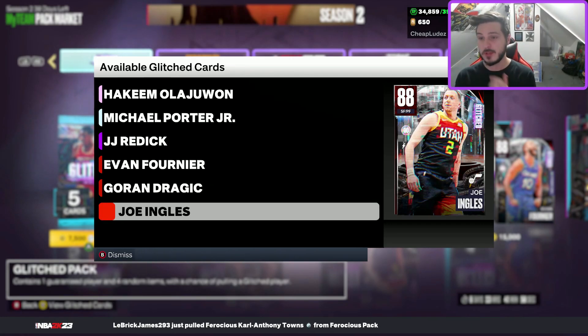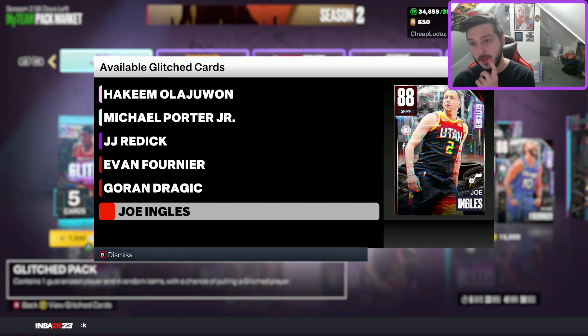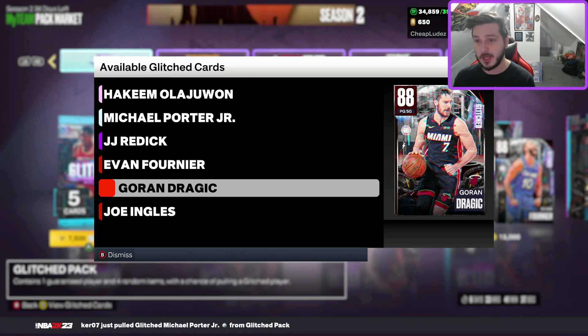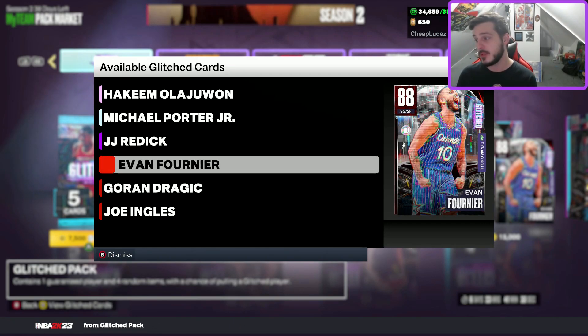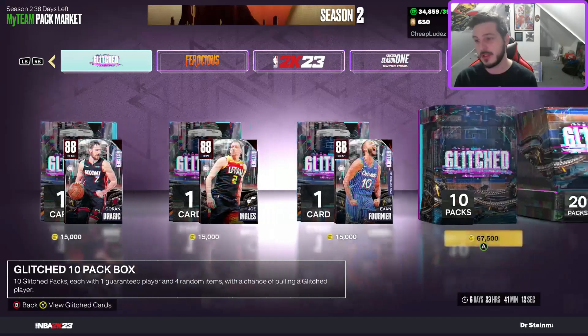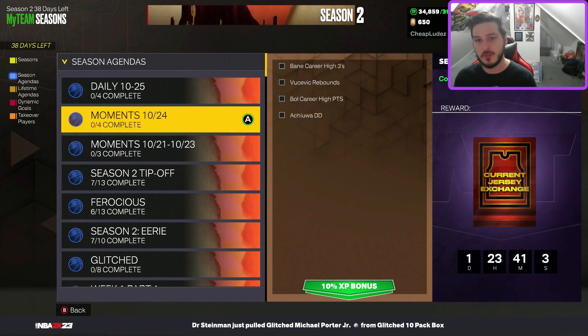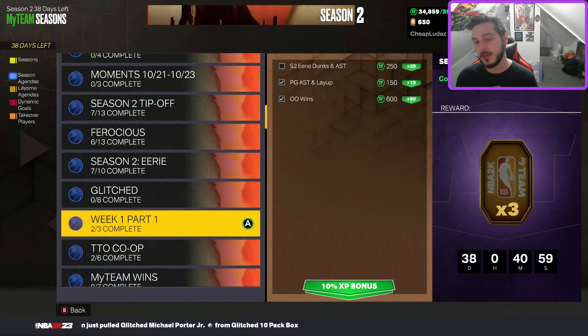There's really no point opening these packs. Joe Ingles has a bum jump shot — easy to green but ugly, and his evo requirements are bordering on impossible. Goran Dragic looked like a great budget point guard but his requirements are psychotically hard. Evan Fournier could work since you can play lanes, making steals slightly easier, but he's probably not better than Benedict Mathurin, and Spree would be way cheaper and way better. Don't open these packs — you're probably not going to pull Hakeem or MPJ anyway. As always, it's been your boy CheapLudes. Unlimited is going to be a sweat fest, we got some new Moments too. Have a good day!